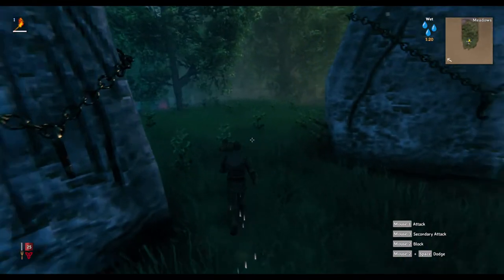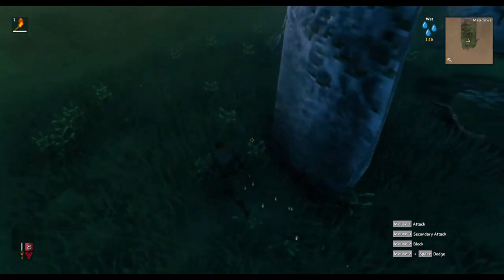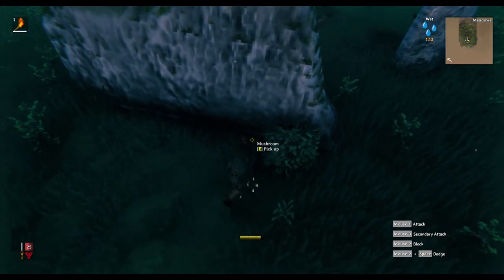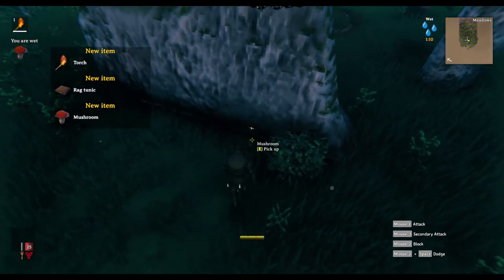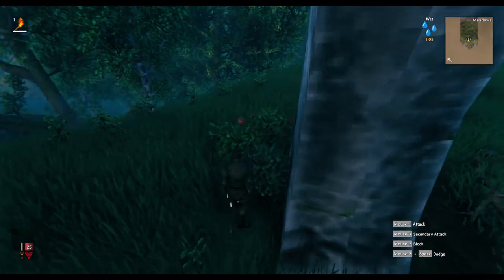I'm going to show you where to find food when you first spawn into Valheim. Behind these sacrificial stones, you will find there are a couple of mushrooms as well as some raspberries back here. It's a little bit to get you started so that you can go out and hunt some food.